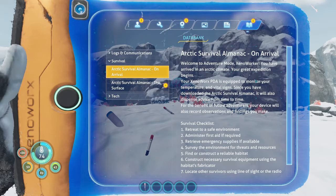Anyways, welcome to Adventure Mode. Xenoworker, you have arrived in an arctic climate. Your great expedition begins. Your Xenoworks PDA is equipped to monitor your temperature and vital signs. Once you have downloaded the Arctic Survival Almanac — almanac, yep, there we go — it will also dispense the device from time to time.